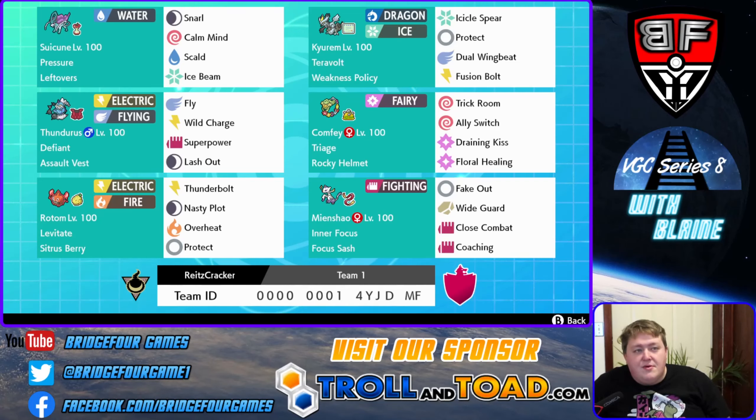We have a Defiant Thundurus with Assault Vest, which is very important against things like Kyogre. It's got Fly, Wild Charge, Superpower, and Lash Out, because you gotta deal with those Calyrex Ghost Rider. Then we have Mienshao which has Fake Out, Wide Guard, Close Combat, and Coaching. It has Inner Focus, which is awesome, and Coaching is a great combo with Kirin because it helps deal with Kirin's bulk issue and gives it the attack boost it needs to get going.